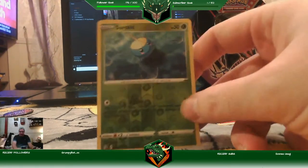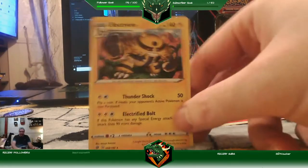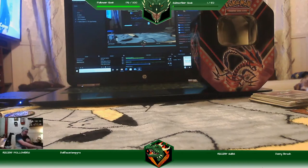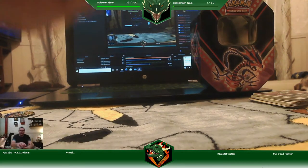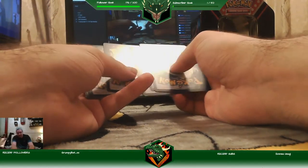Reverse rare is Surskid — nice artwork — and the non-holographic is Electivire. There's the code. Sword and Shield, so that was four.